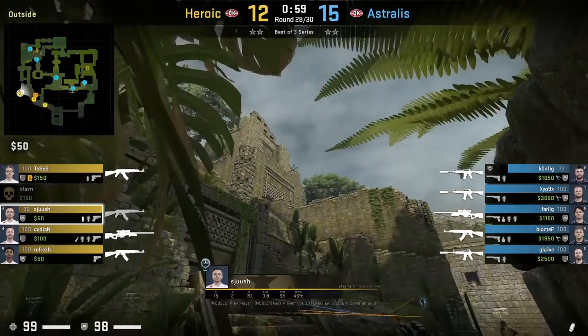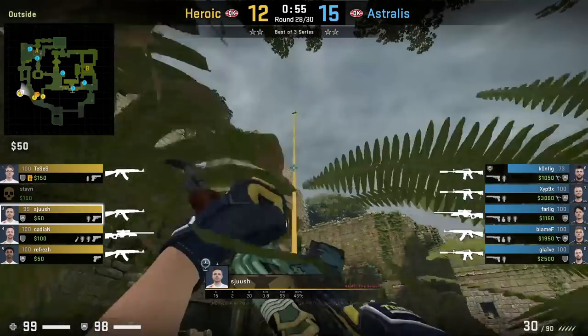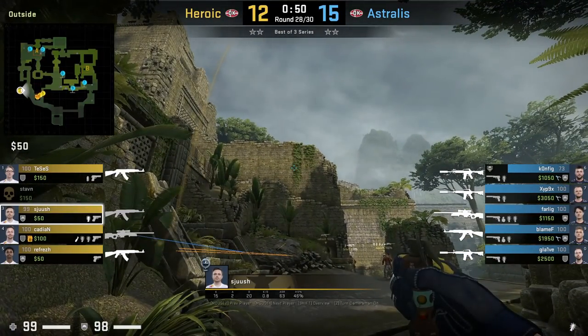Tesis smokes house from outside A main. He puts his crosshair in the corner of this building, then jump throws. He then follows it up with mid flashes for his teammates to entry out from elbow.